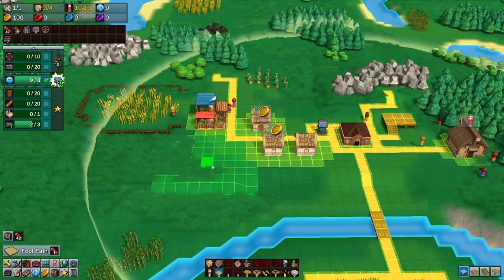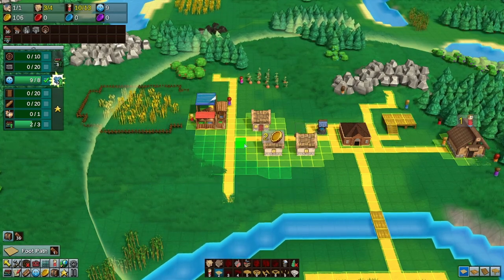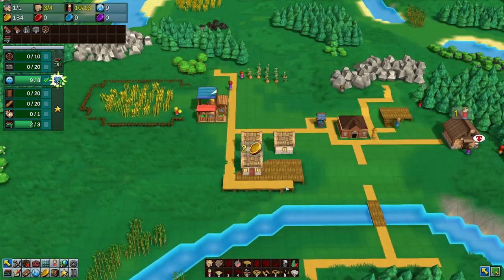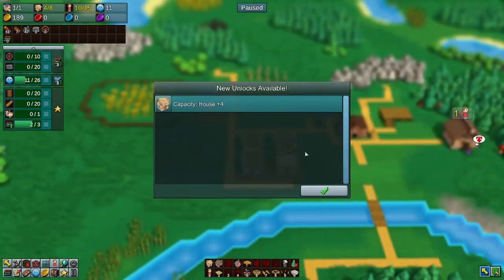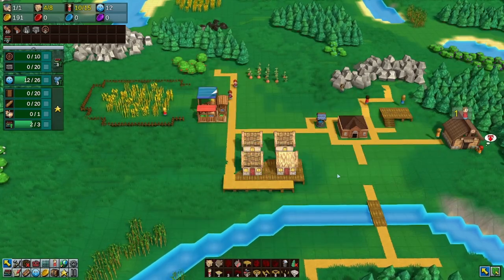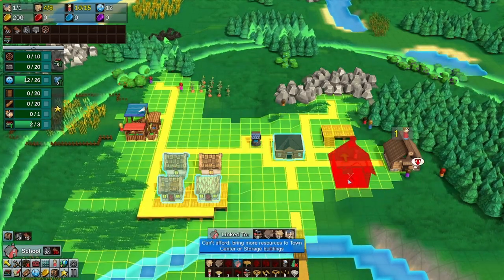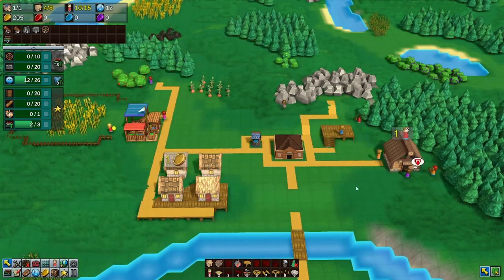To accommodate the neighborhood expansion, we'll extend our footpath and build houses along it. A house is three units wide, so we count tiles accordingly, then build a road out from there. We've built a platform and placed our houses, and we can add another house to expand our population level even further, which lets us recruit more workers. Each additional population level lets each house take on more capacity.